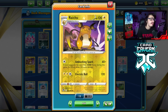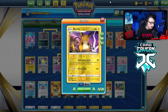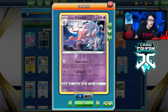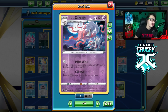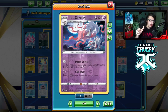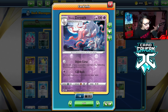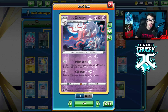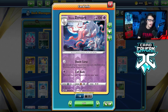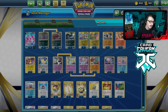We got Braixen in the deck. This deck does play Double Turbo Energy, so we might as well play Braixen so we can use Flare Parade — do 240 for a Twin Energy, which is pretty good. Then we got Raichu, which is great against Palkia and really good against Lugia. If your opponent uses their V-Star power, Raichu can do 140, which is 280 damage for a single energy — enough to knock out those Pokemon. Then we got Hisuian Zoroark, which is very good in the mirror match because you force your opponent to lose their Pokemon, dodging the Slowbro stalemate.